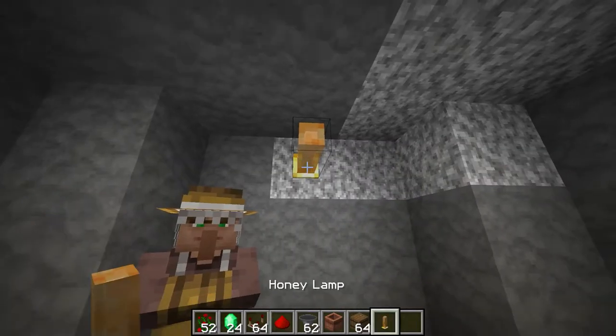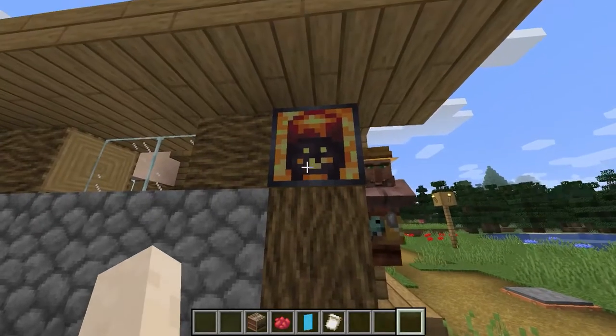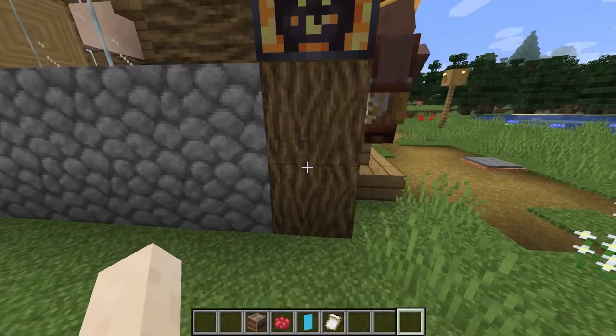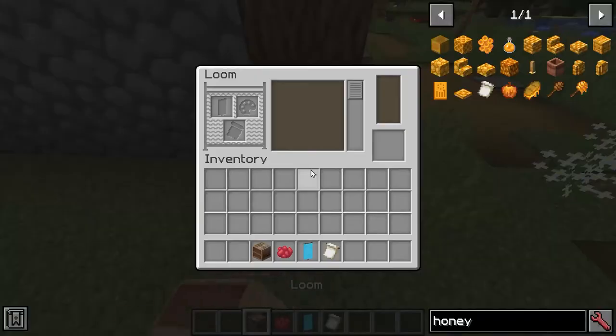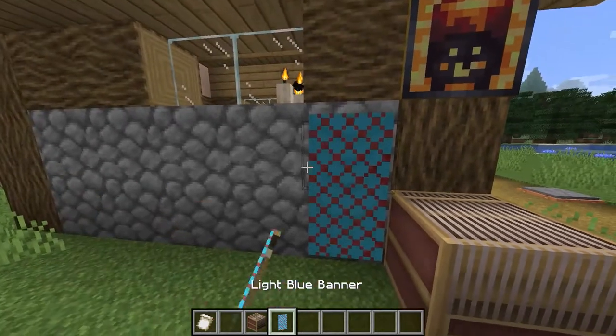This is the honey lamp. It requires an end rod to craft, and it's a light source. We've also got the candle painting, and the loom content as well — so this would be a honeycomb banner pattern.